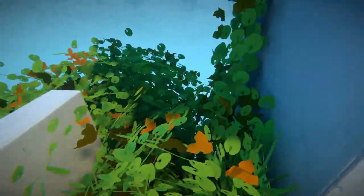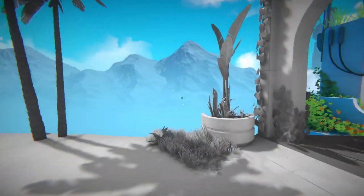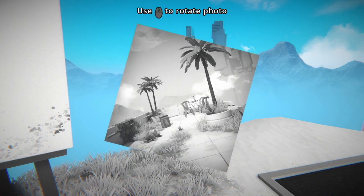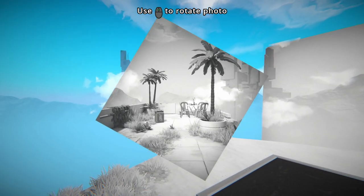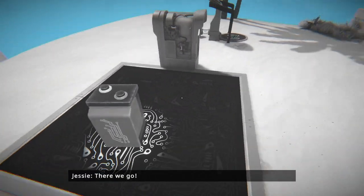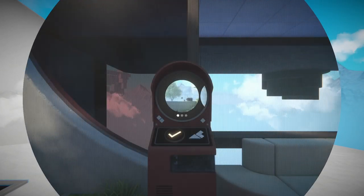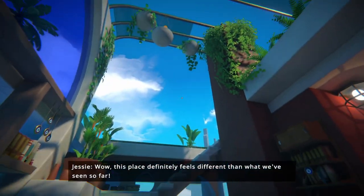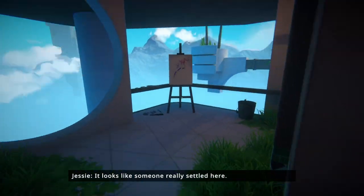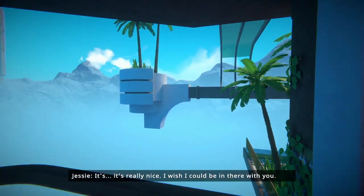It's sort of funny for them to have a dedication to a certain kind of verisimilitude inside this space that obviously is not so terribly interested with verisimilitude. Let's put this in a position where the battery's not gonna roll off. The teleporter just had an unlock icon on it. "I wish I could be in there with you."